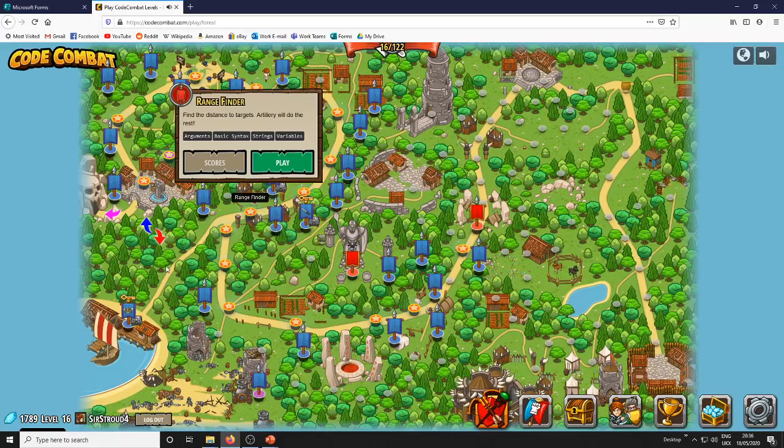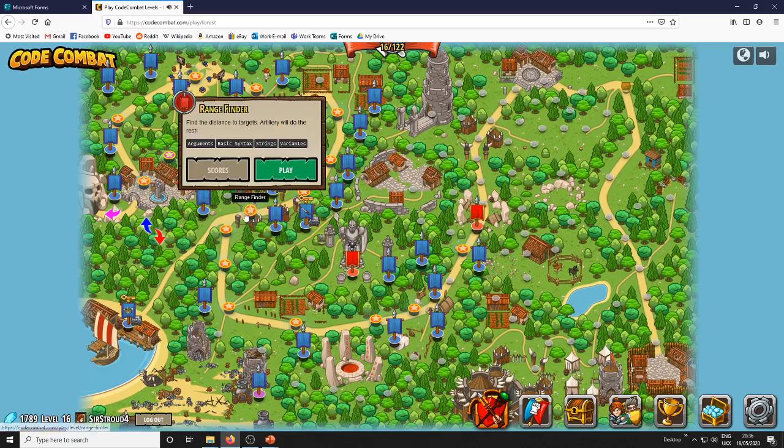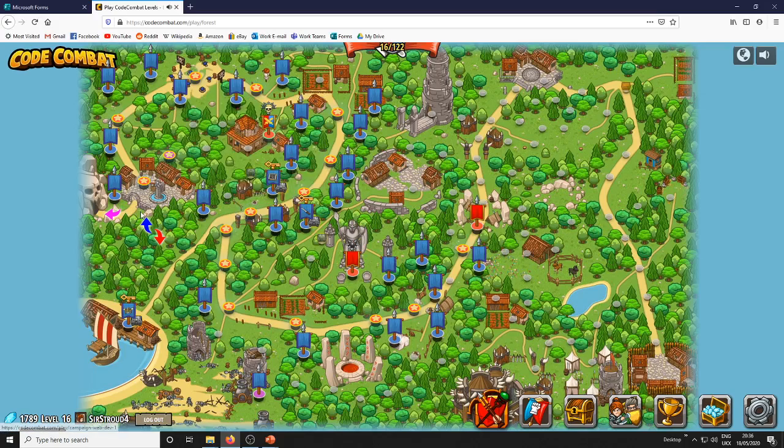Right folks, we're going to continue with Code Combat today. The goal for this week is to get to this level here, Range Finder. I think that's 8 levels. As you can notice there's loads of levels, unless you're really keen and you've paid for it and you can only access so many, so just make sure you click on the right one.